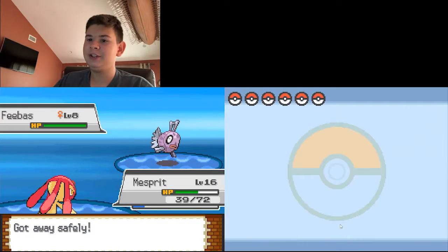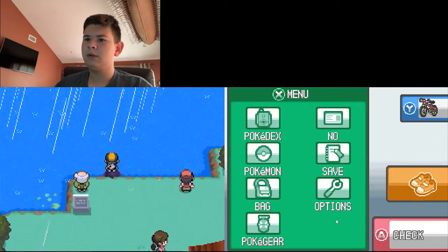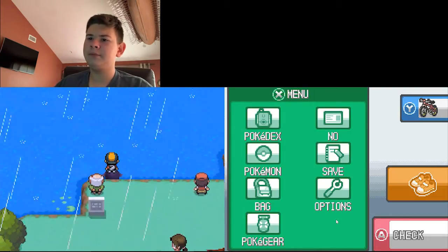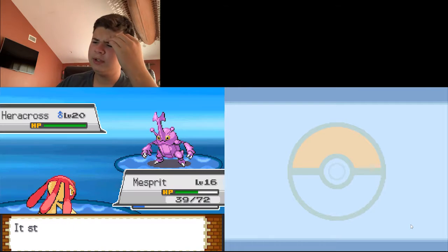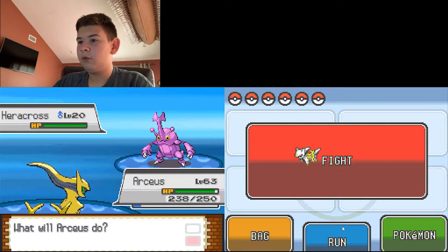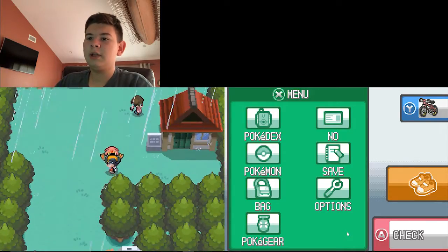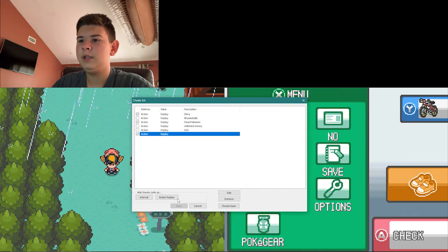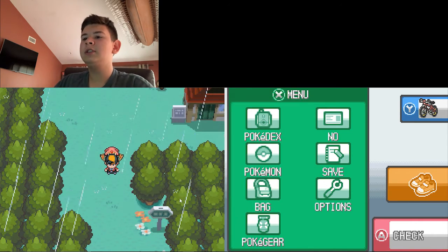I noticed that after I got out of the battle it changed my sprite. Let me do that again — get into a battle with a Heracross, switch to Arceus, run. Yeah, it changed my sprite after the battle. That's kind of good to know. Alright, I'll save here and insert the next code. I'll put all these codes down in the description below. Let me reset since I just saved.